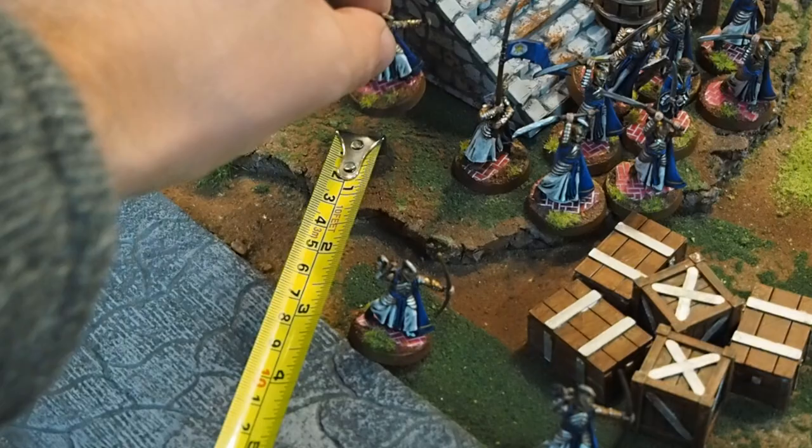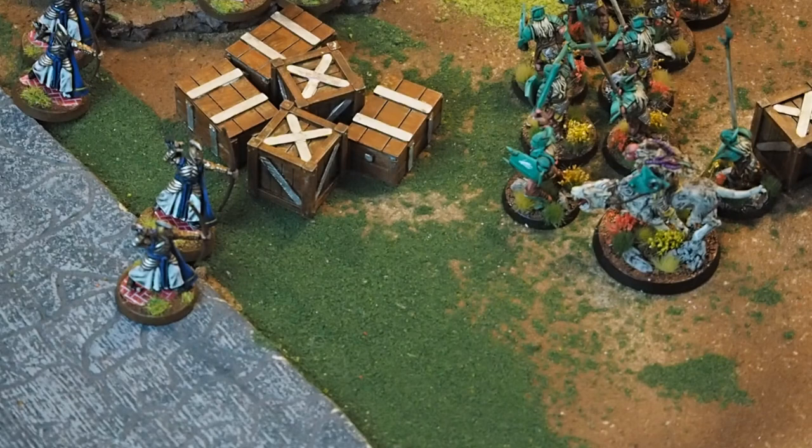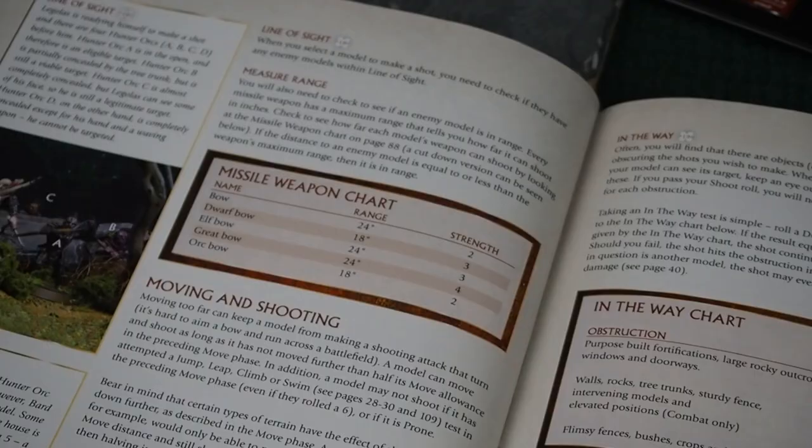Once every model is done moving it's the shooting phase. Isengard gets the chance to shoot first because they have priority, but since they have no bows they skip the shooting phase and it goes straight to the elves. They have four archers and on their profile they hit on a 3+. Each model may individually pick a target and shoot. The elves that didn't move fire at the Uruk-hai and both hit. The Uruk-hai is defence 5 but the shield makes him defence 6. The elf bow is strength 3. If we consult the wound chart the successful hit needs a 6 to wound.